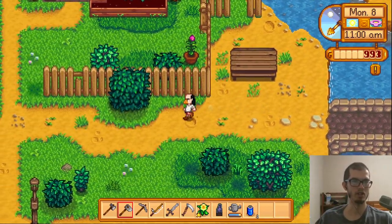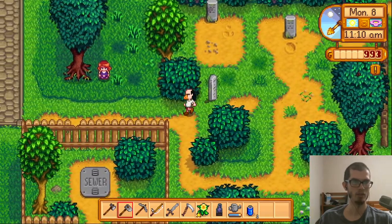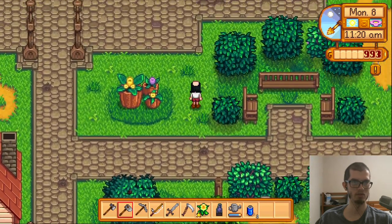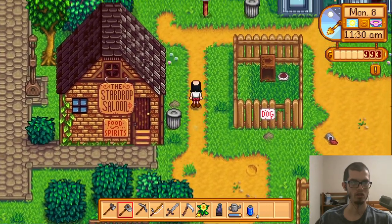A standing geode — it'd be sick in real life, like just a gigantic geode. I'd be all about it, but in-game I don't know. Hey, Penny — I'll leave you alone. Actually, you go inside. Gotta check your garbage.